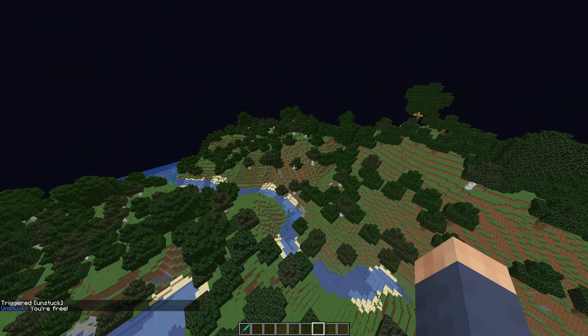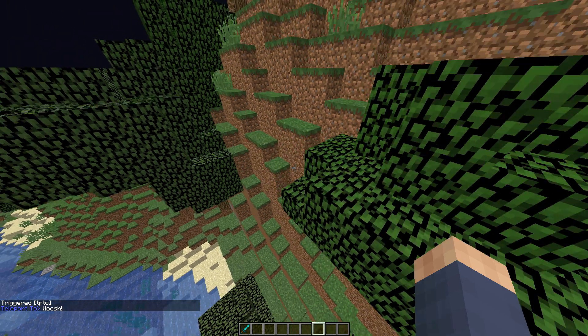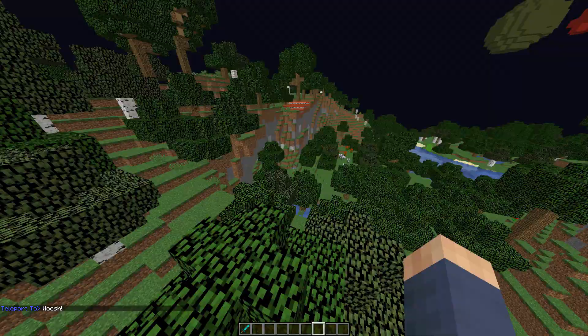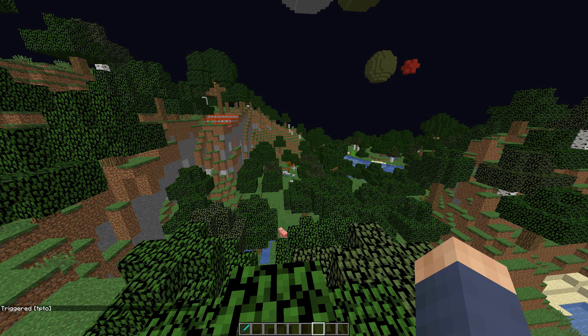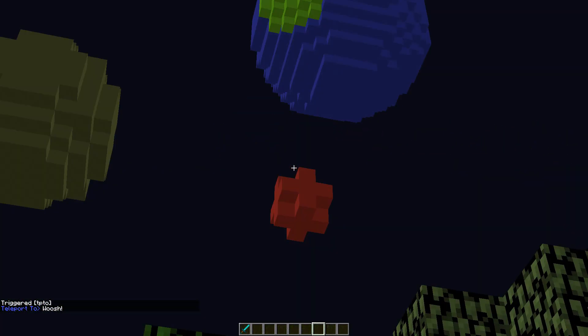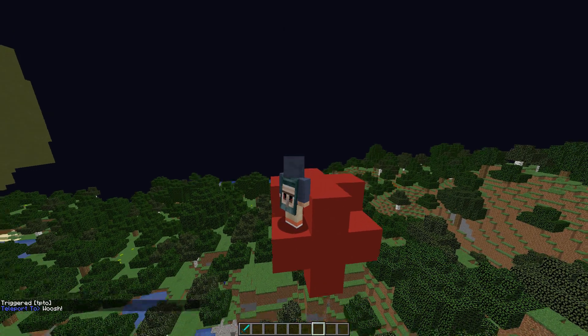Now the next one is TP2. So if I do slash trigger TP2 — none of the movements require you to put in a value — what this will do is just teleport me to where I'm looking. It takes a bit of a delay. I'm sure I can speed it up, probably in the next update similar to how I managed to speed up near replace and near fill. It's pretty fun to mess around with — it's accurate. Say I was looking at this red blob here and did slash trigger TP2 — I landed in there.